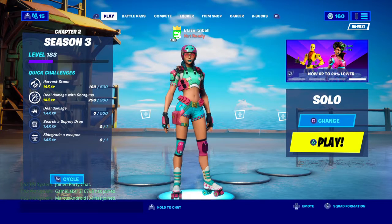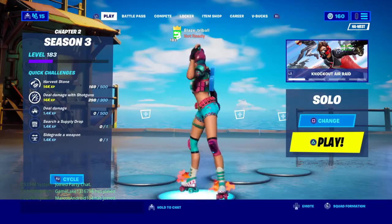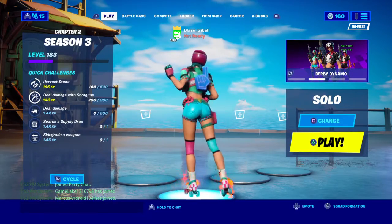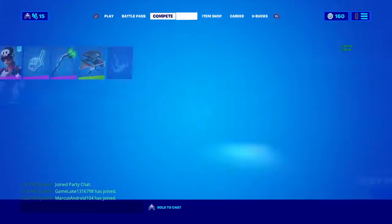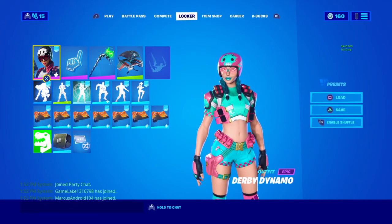Welcome to my new video. Today we're gonna be showing you a sweaty Derby Dynamo combo and more. So first, when you go to your locker, if you have the Derby Dynamo, she is currently twelve dollars right now if you want to buy her.